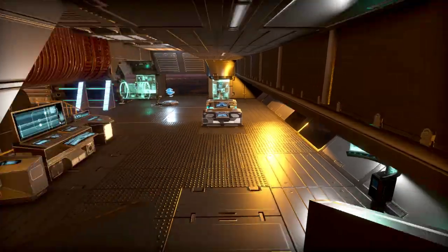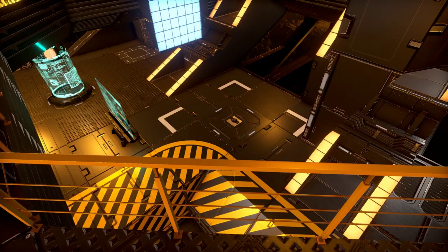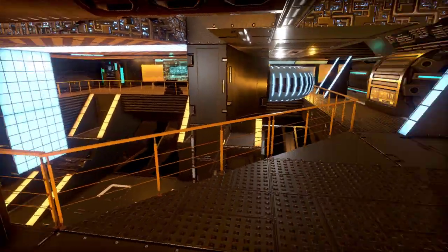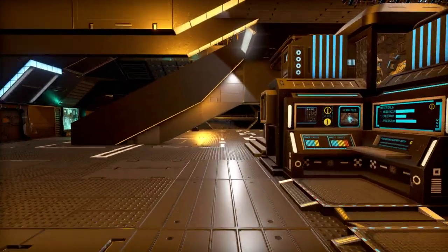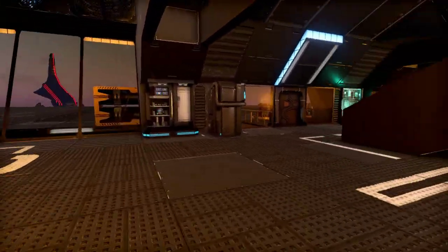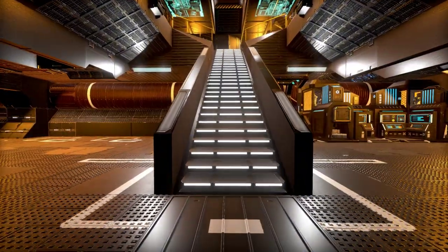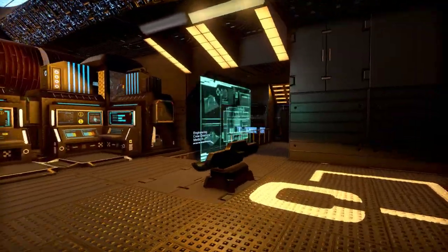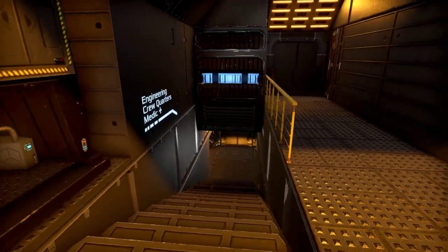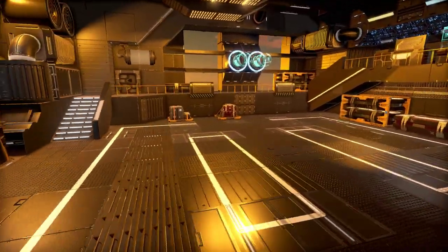Looks like engineering is down this way — that's where we came up from, so this is an engineering area. Obviously there's a lot of stuff going on below here too. Let's head up this way. Looks like we're lined up to the landing area right now, coming into the main building. We have production over here, a deconstructor, a couple of advanced constructors. Then — oh wow, look at this room! It's that big open hangar area on the inside.